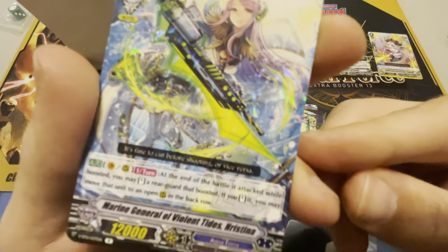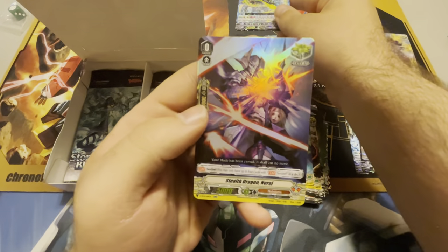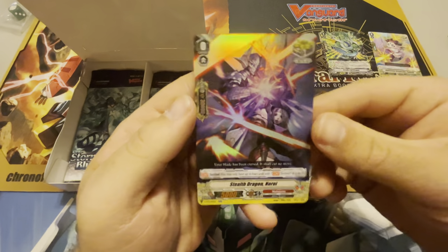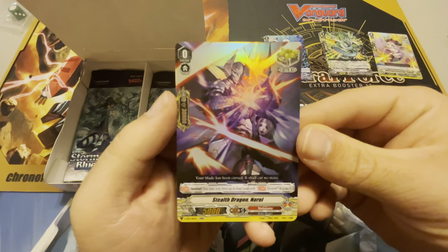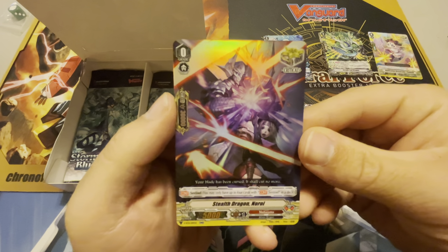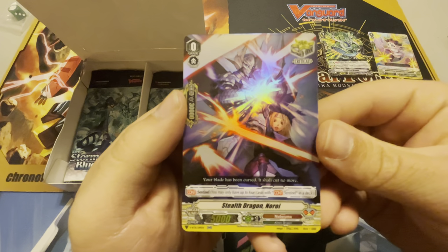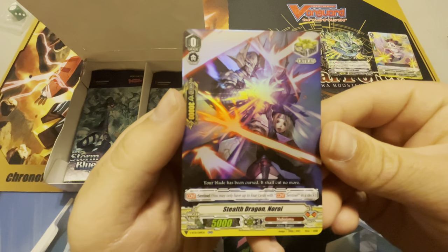Christina — did I get baited? That is an H, not a K. I was... I know how to read. Our second rare in the pack is Stealth Dragon No Roy. Look at the shine on this boy — he will kill you, he's so beautiful.